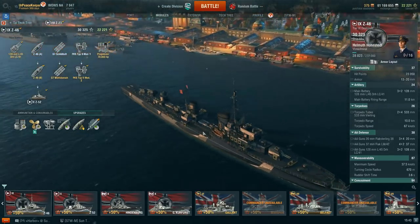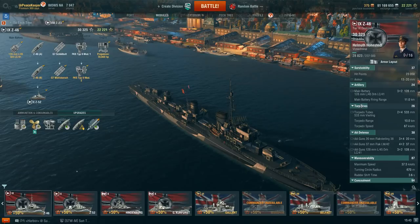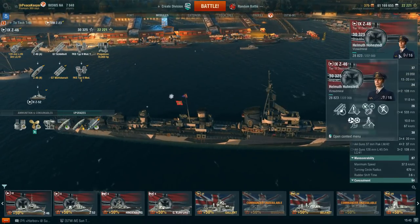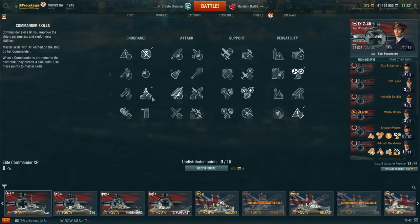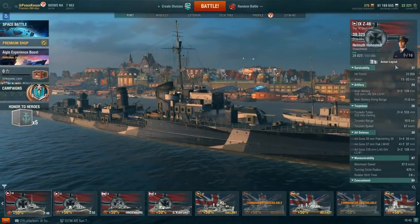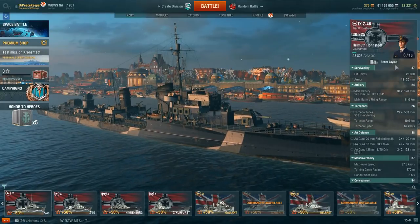Okay, so let's talk about some stats. This ship has 23,050 hit points. I should add that I've put Survivability Expert on this ship, which adds 350 hit points per tier — so at Tier 9, that's a significant addition — bringing us up to 23,050 hit points, up to 20 millimeters of armor, which is just enough to arm most cruiser AP.